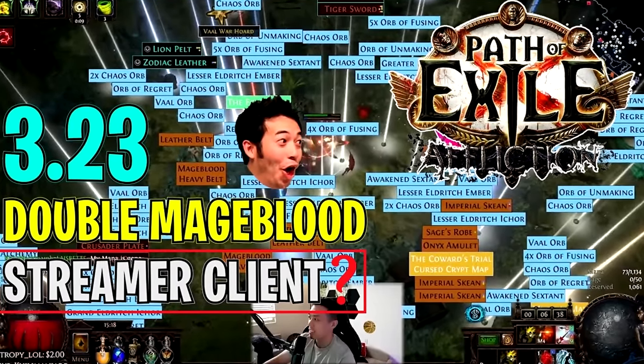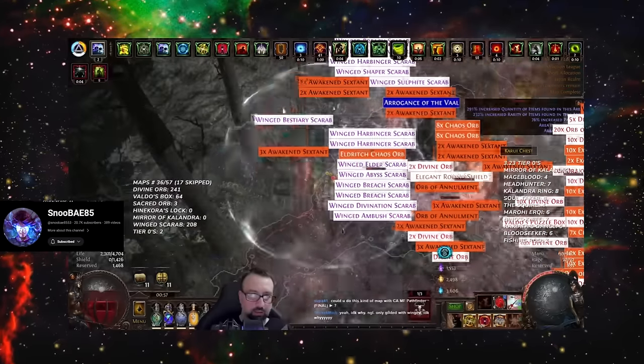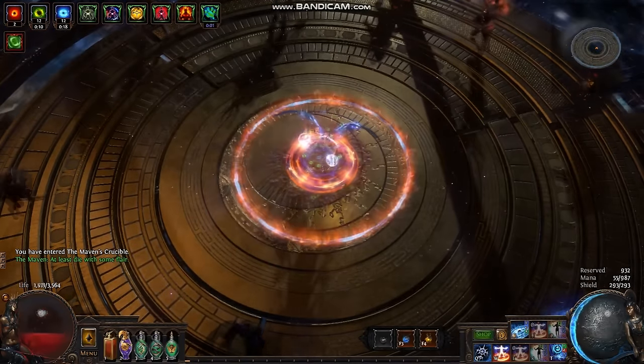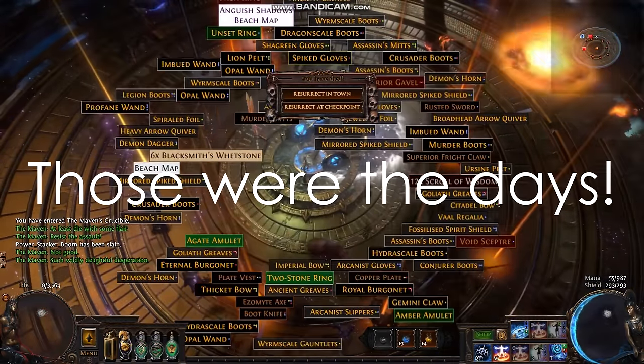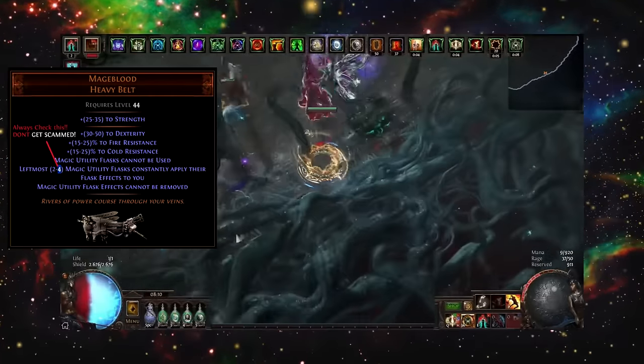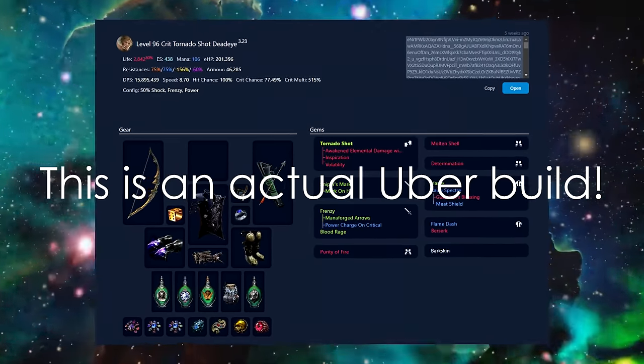This has mainly been due to the sheer amount of raw drops from whispering magic finders and Voidborne Reliquary Keys dropping like candy. Once you get your Mageblood, do not waste it like I did when I first got mine in 3.17. There are certain powerful builds in PoE that can astronomically benefit from a Mageblood, and some of them don't even require any other expensive items.